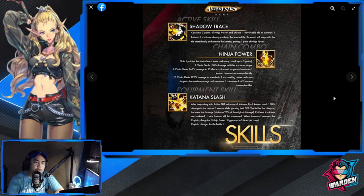Let's start with her active skill: Shadow Trace. Consume two points of Ninja Power and choose one traversable tile to summon one Katana. If a Katana already exists in the selected tile, Amemori will teleport to that tile immediately and retrieve the Katana, gaining one point of Ninja Power.